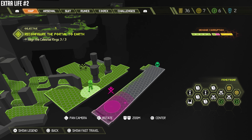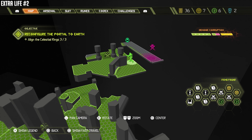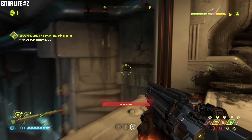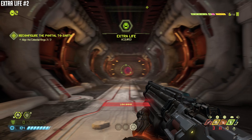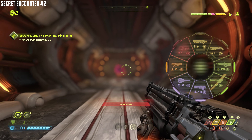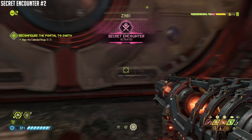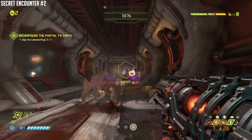This is a secret encounter plus an extra life. This is actually earlier in the mission, but for some reason I never found a way to get up here, so what I did was get to the end of the mission, use the fast travel, and select this point. Out the window I'm going to break through the rock, get the extra life, and right down the hall is the secret encounter. I don't know — maybe I missed something; maybe someone can post in the comments — but the only way I was able to get here was using the fast travel system once I got to the end of the level, which worked out well because it puts you about ten feet away.